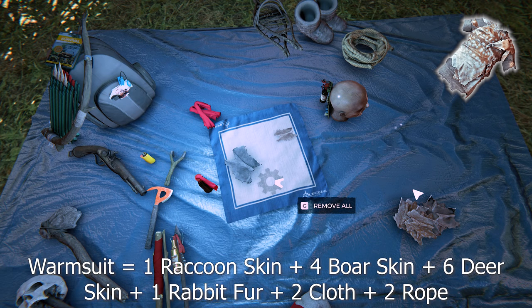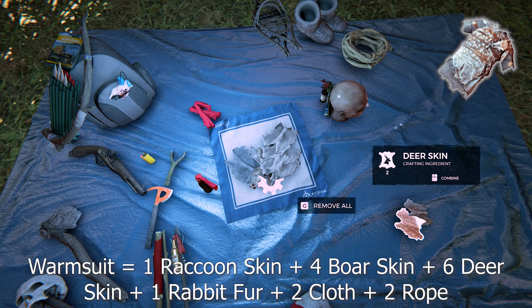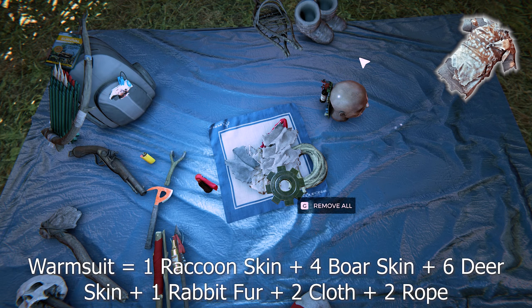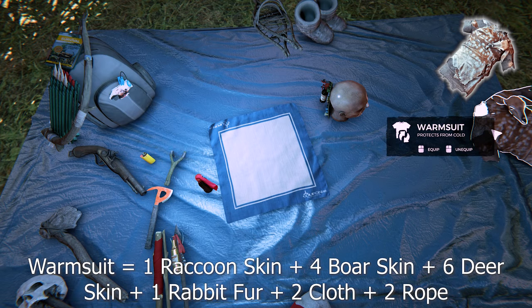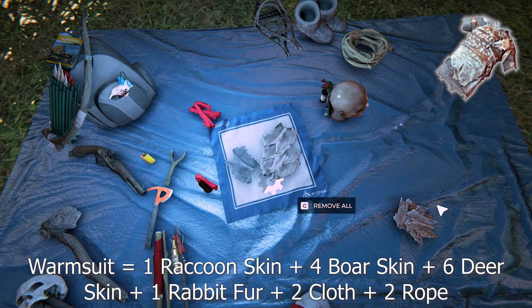You can only carry one pair of rabbit fur boots. To make a warm suit, which is the hardest to make item in the game, it's one raccoon skin, one rabbit fur, four boar skin, six deer skin, two cloth, and two rope. This acts like a full suit of armor — once equipped it removes all your other armor. You don't want to lose this if you're going to be engaging in battle; use proper armor instead. A good trick is that you can remove all your armor by putting on the warm suit, since you can't normally remove armor once placed.